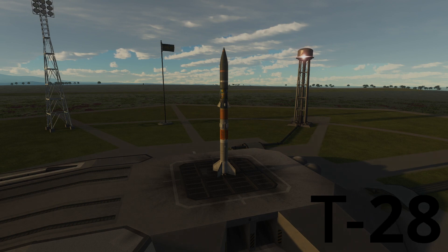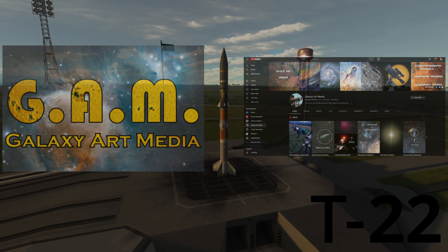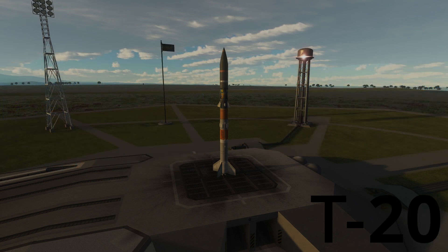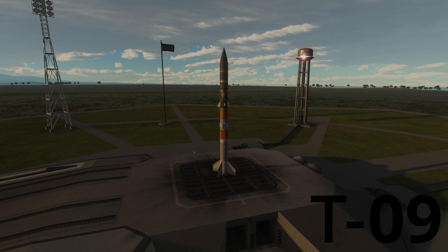Hey everybody, welcome to Pico Space Industries. Today we have a launch with Galaxy Art Media to put a telescope in orbit around Minmus. This is a sandbox launch to basically test some new equipment before we actually put it into all Pico kind. In addition, this rocket has a special function — it is actually about 95% renewable or reusable — and we'll be launching soon and we'll show you what we've got in store for the second stage.